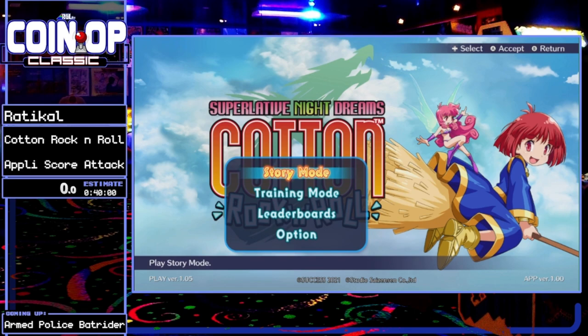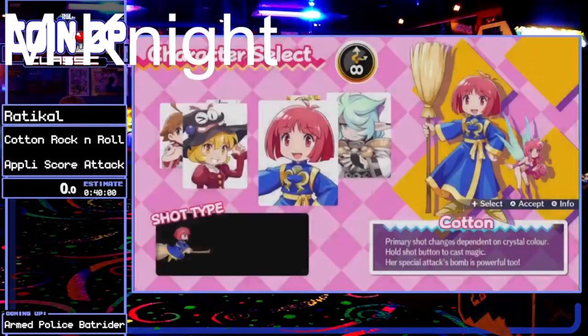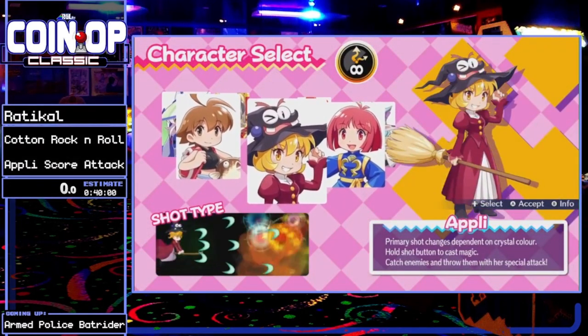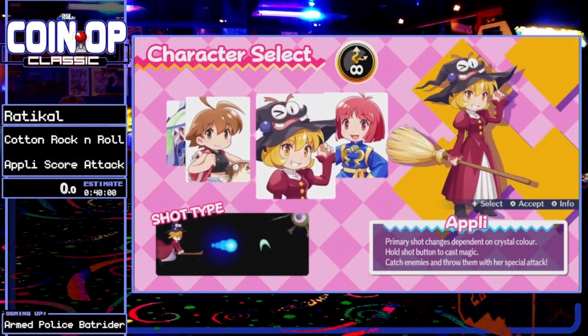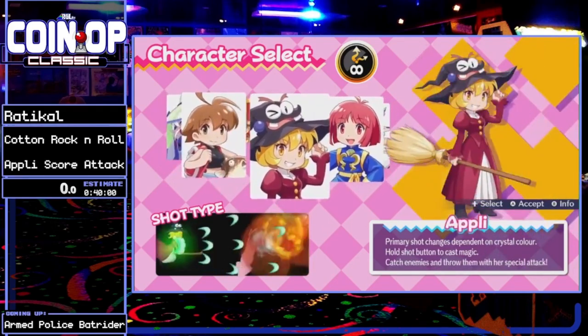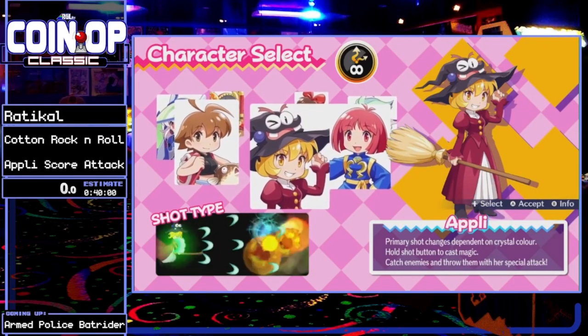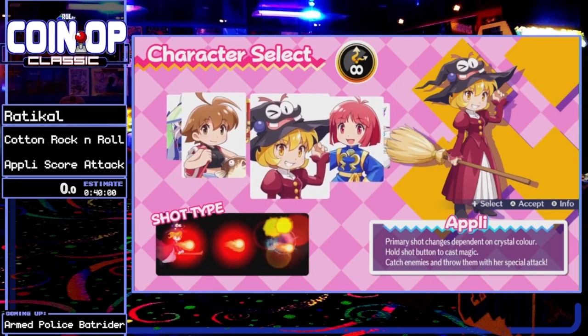Hey M. Night, how's it going? Thank you for having me. I'm doing fine, I'm looking forward to this run. Yeah, I am too. We're gonna be playing this game with Apley, one of the characters in the game. And hopefully you show us some cool tricks, some cool stuff. So we're playing Normal mode with Apley. This game has multiple characters but I'm gonna be focusing on Apley. Apley is like Cotton's better rival. She's best girl.